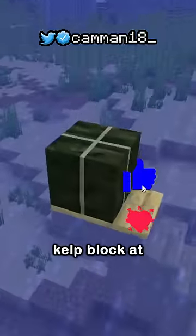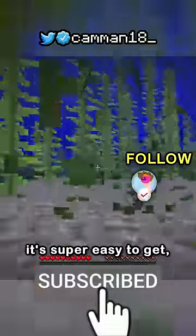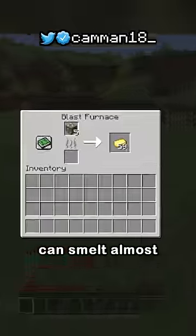This leaves the dried kelp block at 20 items. It's super easy to get, and just 3 blocks can smelt almost a whole stack.